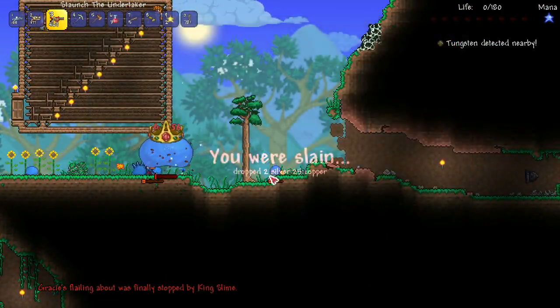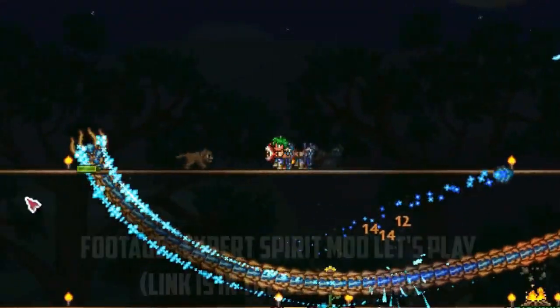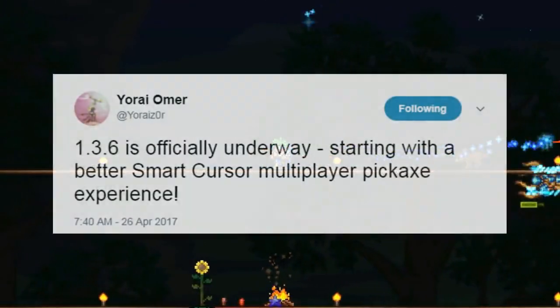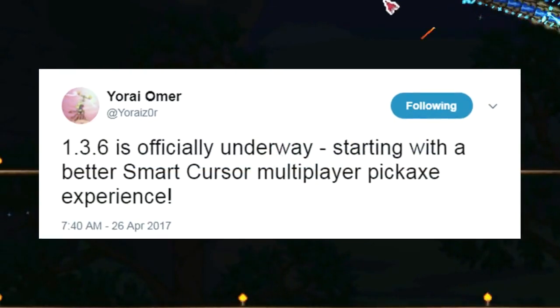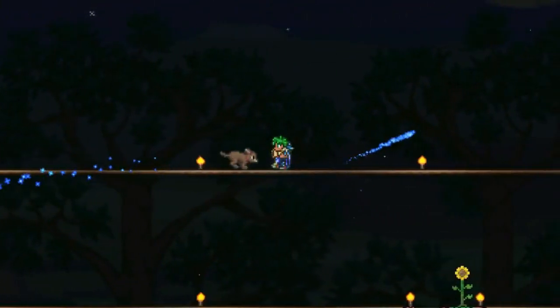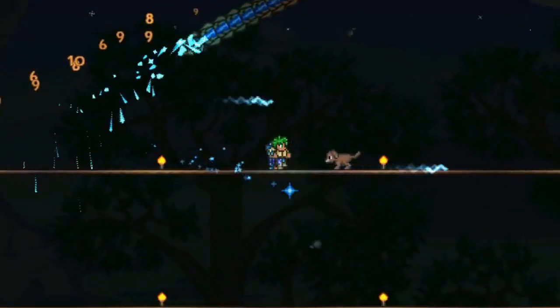Thanks so much for supporting our channel and now let's jump into the video. Our first Terraria 1.3.6 spoilers began around April when Yorazor announced that the new update was under development, with the first item on the list being a better smart cursor multiplayer experience. We've had a ton of spoilers for the 1.3.6 update since then, but we haven't heard anything in over a month now.